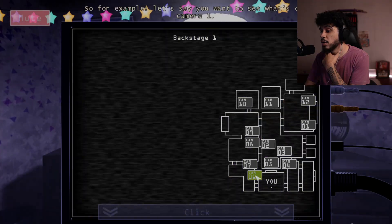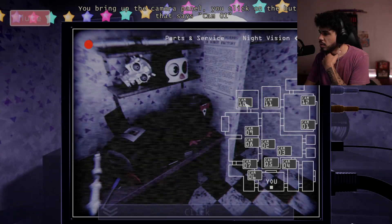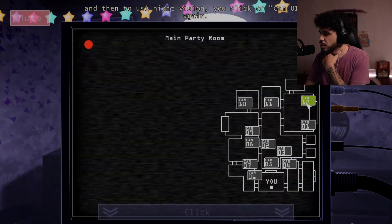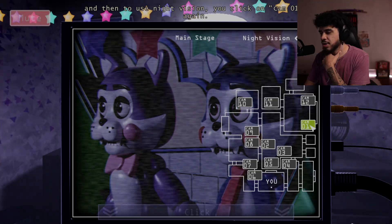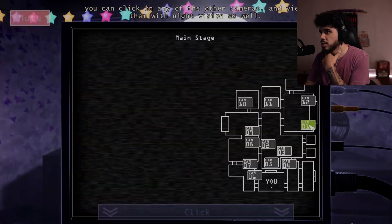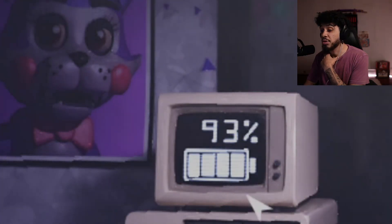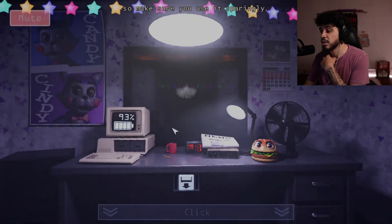So for example, say you want to see what's on camera 1 — bring up the camera panel, click on the button on cam 01, and then to use night vision you click on cam 01. Cam 1 night vision is activated. You can click on any of the other cameras and view them with night vision as well, and you turn it off the same way you turn it on. Battery — night vision takes more power than regular vision, so make sure you use it sparingly.